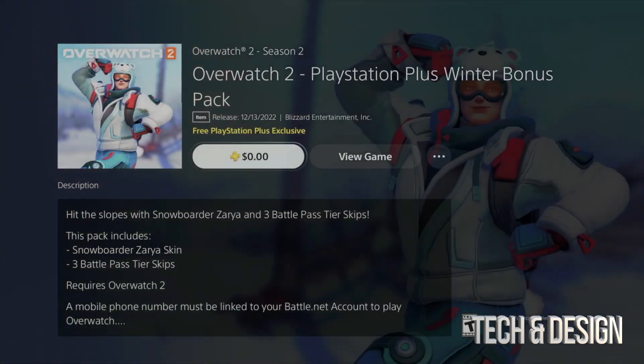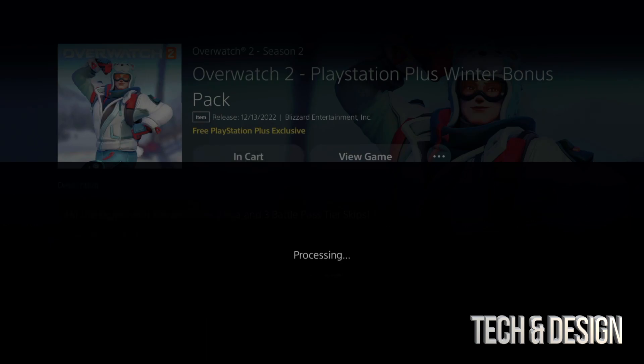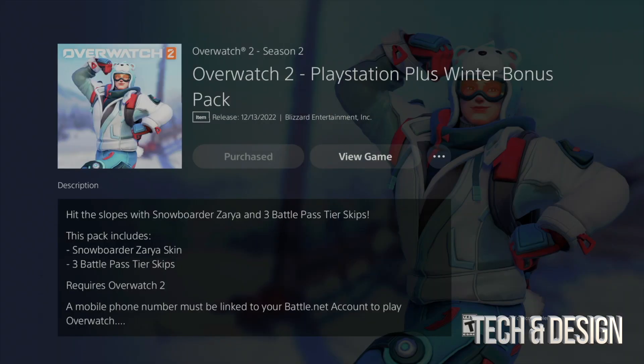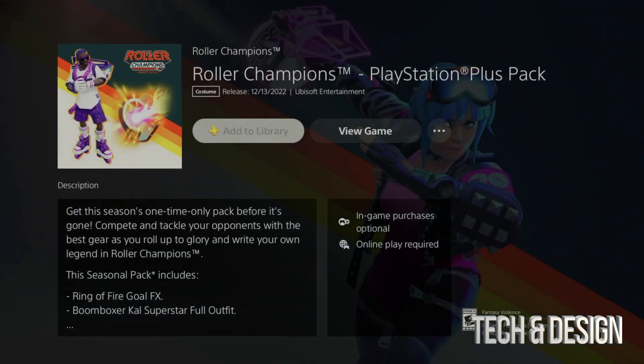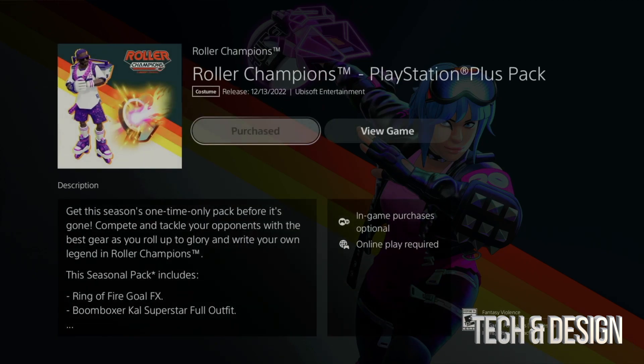Right now we're going to go into this one — tap on that, zero dollars, confirm purchase. That's right, it's free! Then we're going to go back and continue getting more packs. Here's another one I need — I'm going to add that to my library. Again, this is free.